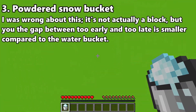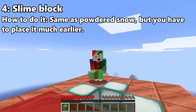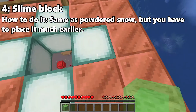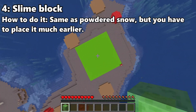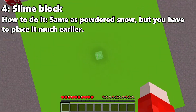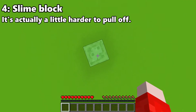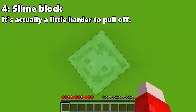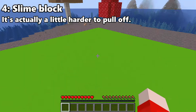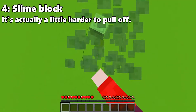Slime blocks are bouncy, they're fun, and they're an important part of redstone components. But they can also be used to MLG — it's quite nice. It's no more difficult to land than a Powdered Snow Bucket; it's basically a block, but occasionally you can land on it wrong and you will die. Make sure to just keep bouncing, because if you crouch, you are still going to take fall damage and that will not be fun.